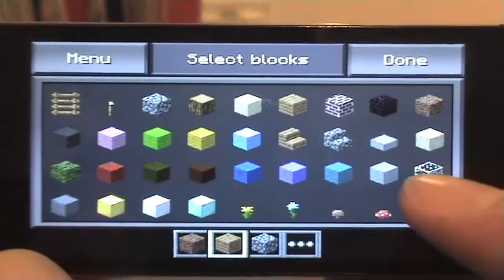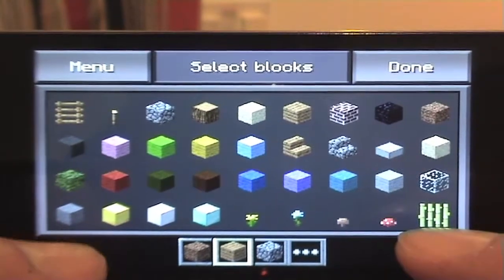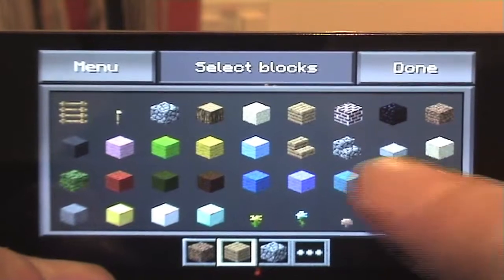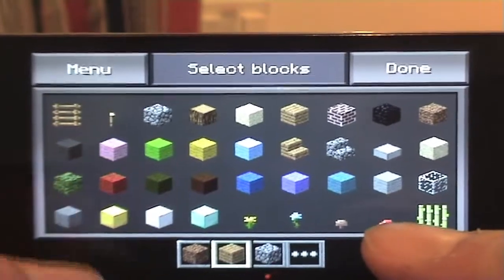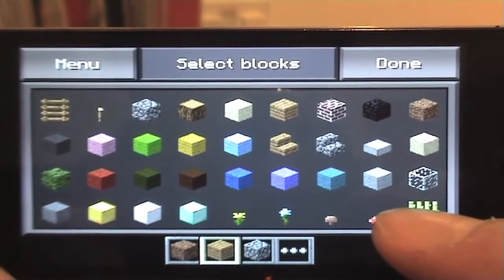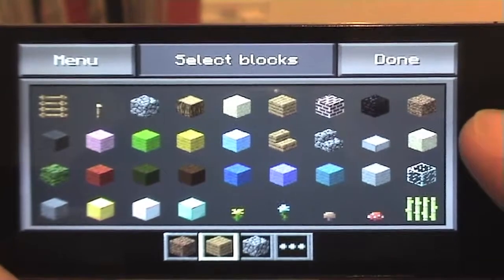So we have a choice of ladder, torches, cobblestone, logs, sand, brick. We've got some stairs here, glass. We have all the coloured wool. In fact, I might try and build some pixel art - I might actually film it and upload it, because I like pixel art.